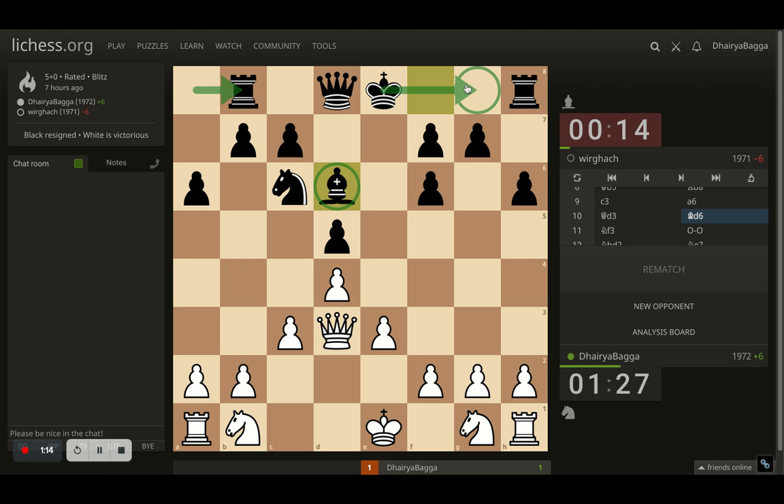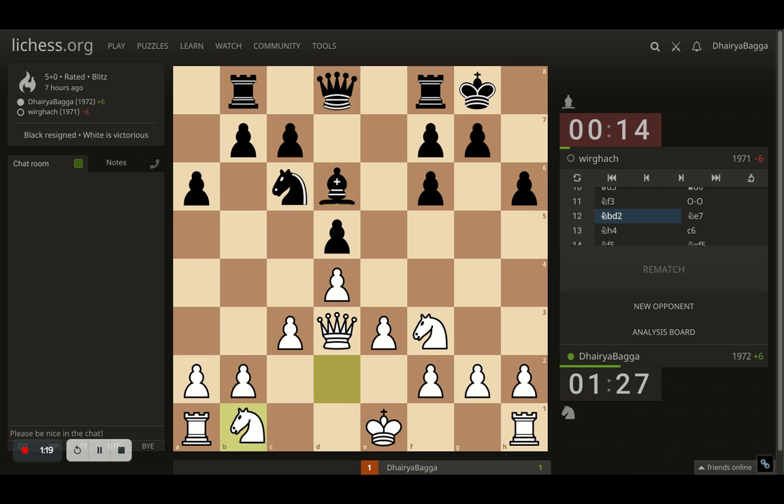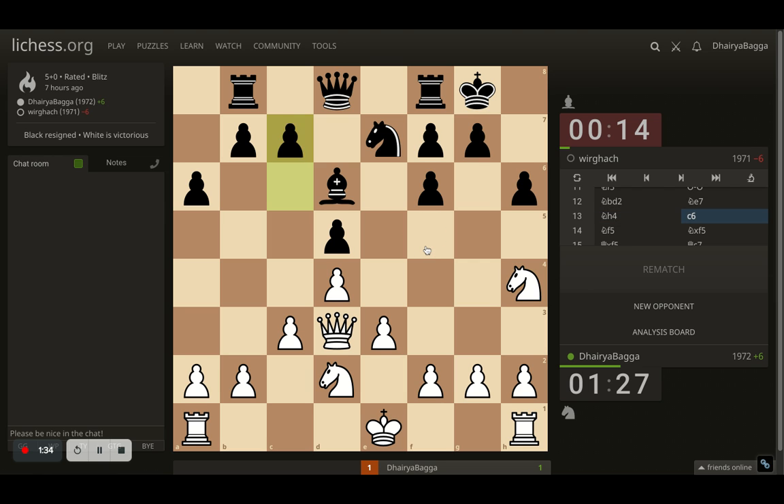The opponent is willing to castle now on the king side. I develop the knight to f3, preparing to castle as well. Opponent castles and now I place my knight to d2, connecting both my knights and now even opening options of castling either side of the board. Opponent goes back with the knight to e7 and now I place knight to h4 with the idea of placing it on f5 eventually.